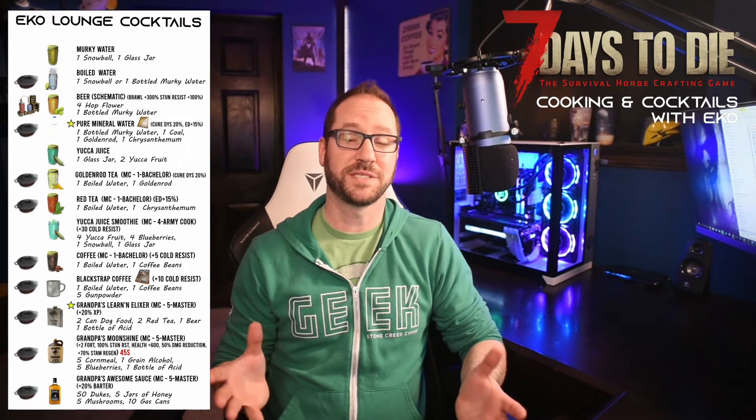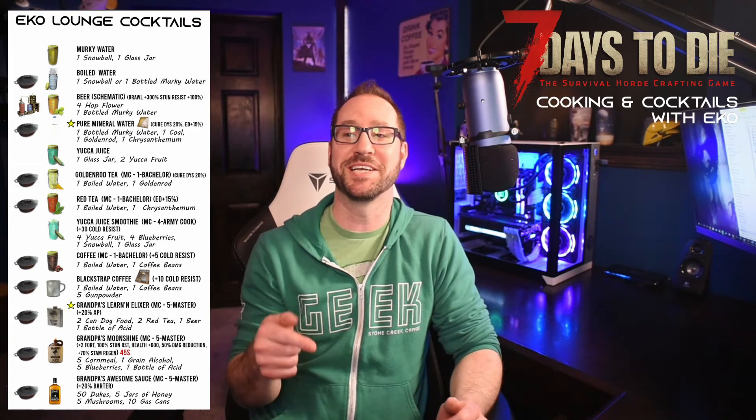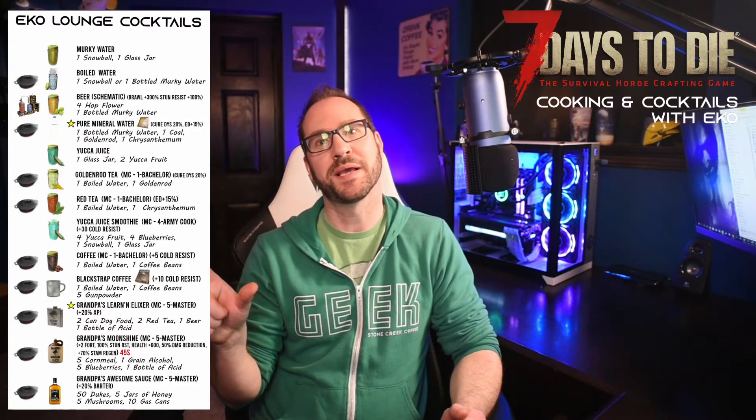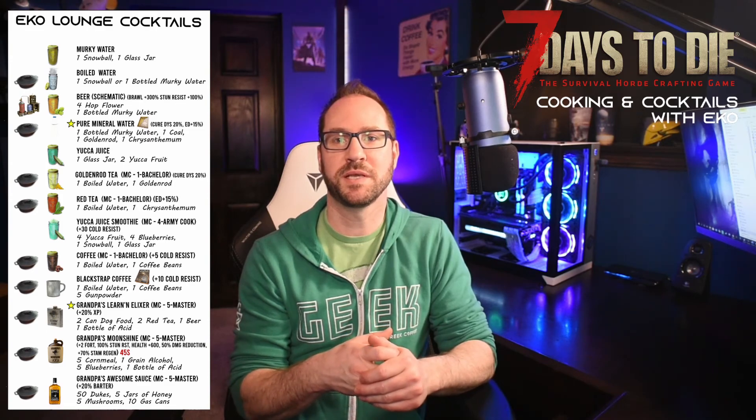That is it for Echo's cocktail and farm-to-table cooking extravaganza! One thing I was thinking while putting this together is that at some point I should take each of these in-game cocktails and build out a corresponding real-world cocktail here in meat space — based off the colors or some of the components. Grandpa's Moonshine has blueberries in it, so I could do something blueberry-flavored. If you're interested in that, drop some ideas down in the comments, and maybe once I get around to streaming you'll see me try out some Seven Days to Die cocktails. I hope you guys enjoyed this and learned something new — if you did, drop a like and subscribe. Thanks and have a great day everyone, take care!